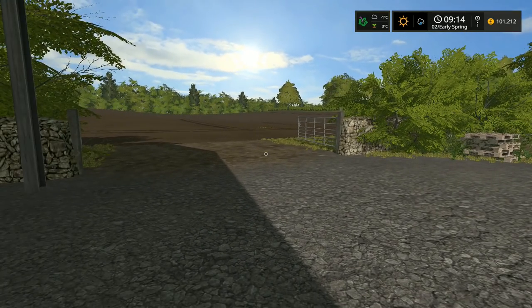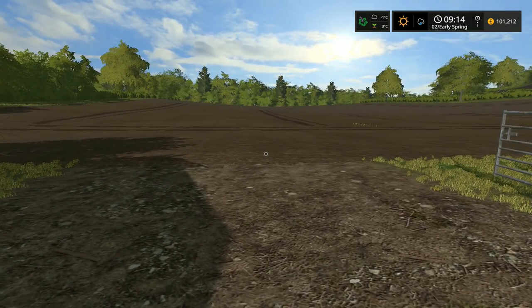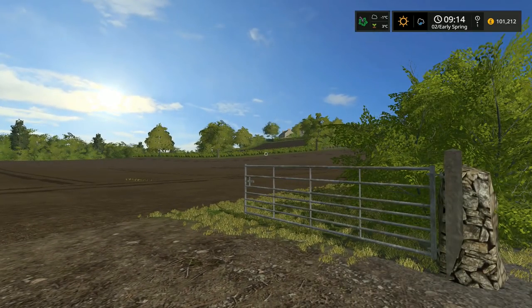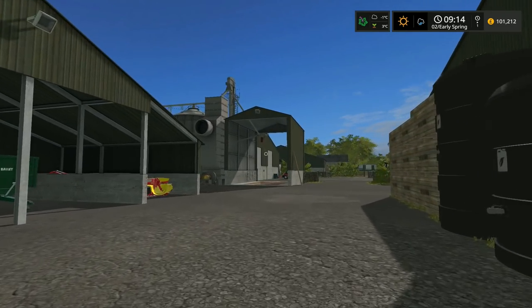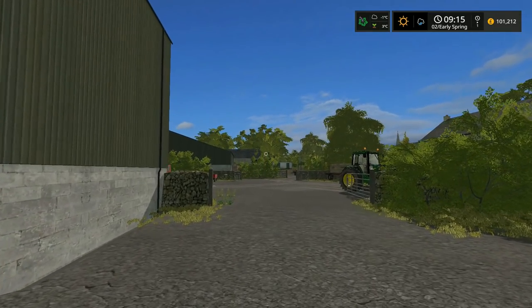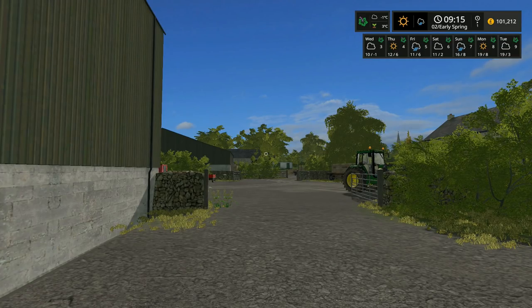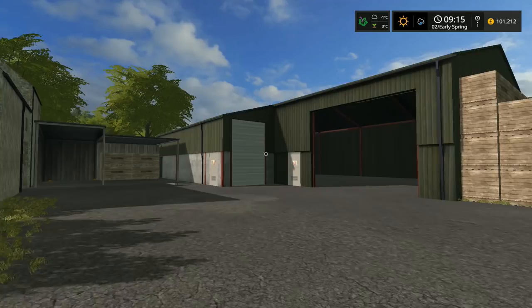We have this field which has already been drilled — this is going to be some spring oil seed rape. We've also got some spring barley in the ground, and we've probably got about three fields of spring wheat still to go. We'll continue pushing ahead with that over the next few days. The weather looks good for now — a bit patchy in the next few days but we should still get some drilling done.